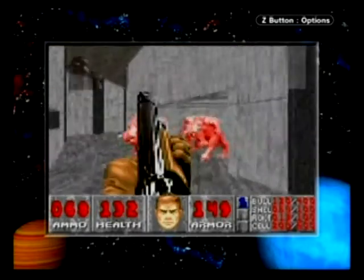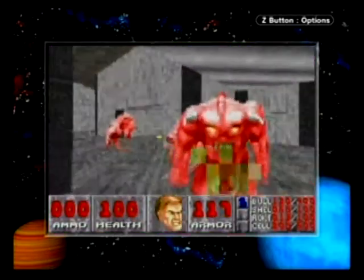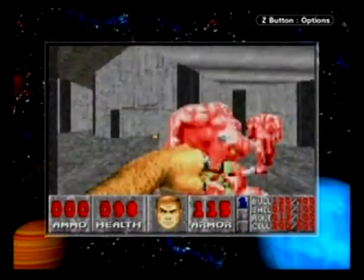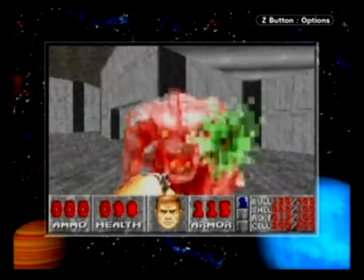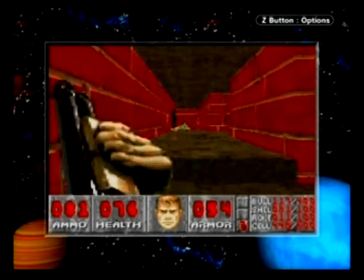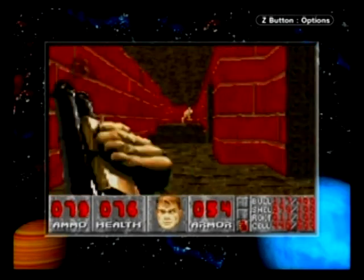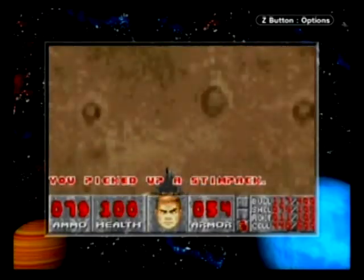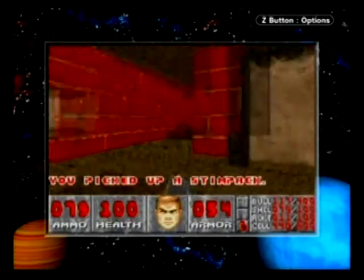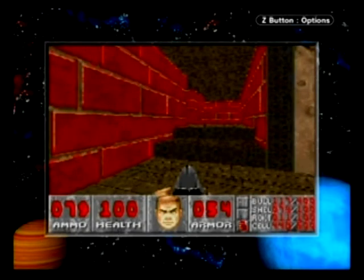There are some minor graphical changes, such as vanishing corpses — presumably to maintain performance — as well as the blood color being changed from red to green, presumably to... I've got nothing. Also, this being released before the advent of the Game Boy Advance SP model, the game offers an option to play with static lighting, which gives every room the same bright lighting — useful for older model GBAs or those who want better visibility, which at the time would have been everybody.